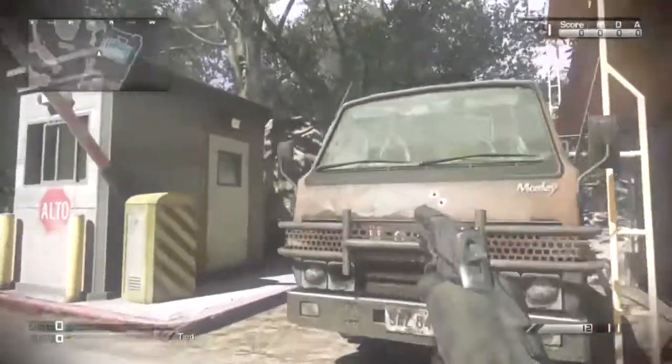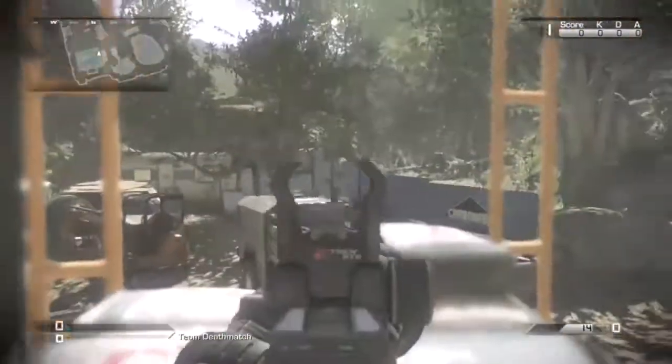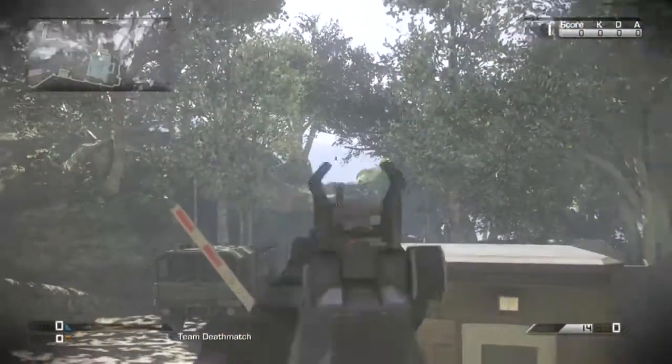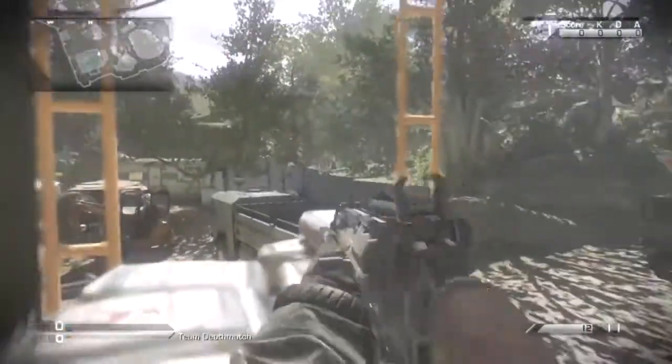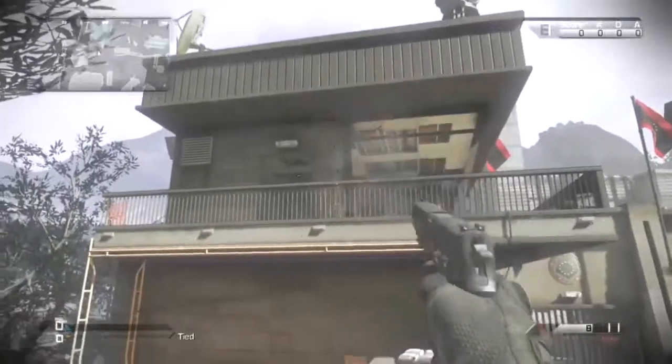The final spot is jumping on top of the semi and getting behind this cover of sandbags — it's a good head-glitching spot. You can watch the top of the hill, the middle of the map, and if you want, you can jump back and get on top of here as well.